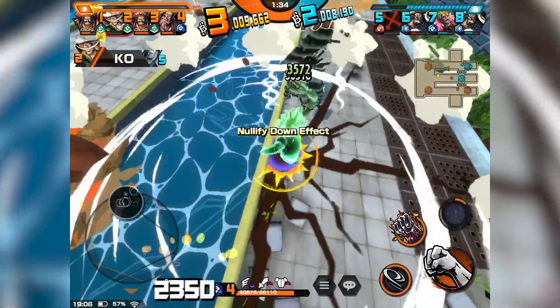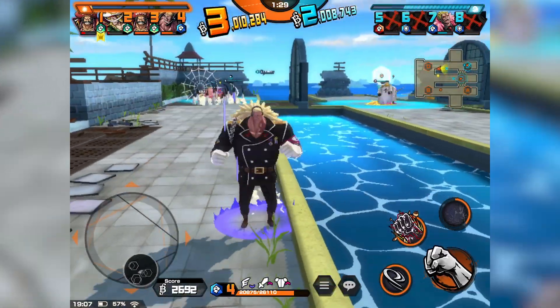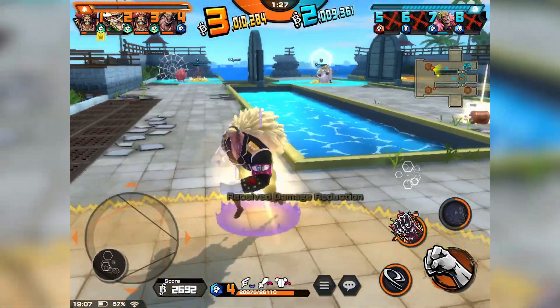He unfortunately got knocked back by that sneaky meteorite from Kaito. The enemy team actually got a Kaito and he's using that charge skill, inflicted tremor on the Kaito, and with the last remaining of his team boost he actually killed the Kaito off.